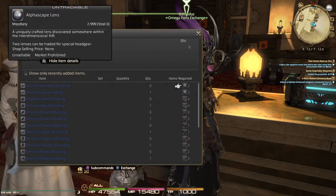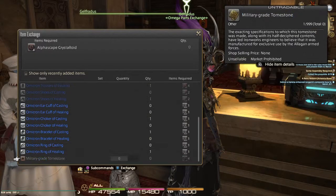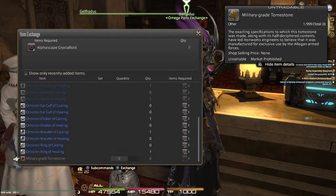By completing the Omega missions, they will give you these parts, and it requires a certain amount of parts for a piece of gear. Two of these will give you a hat, four of these will give you a chest, so on and so forth — and it only requires one bolt to get some right-side accessories, which is great. That'll gear you up real quick, so do farm those Alpha Escapes.